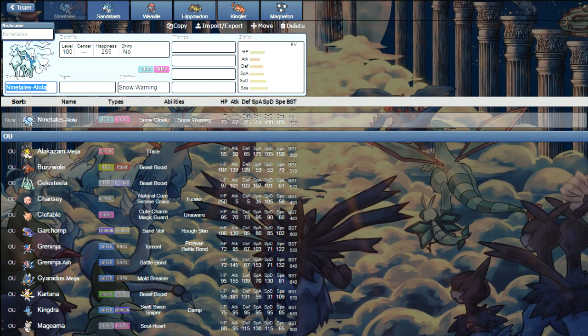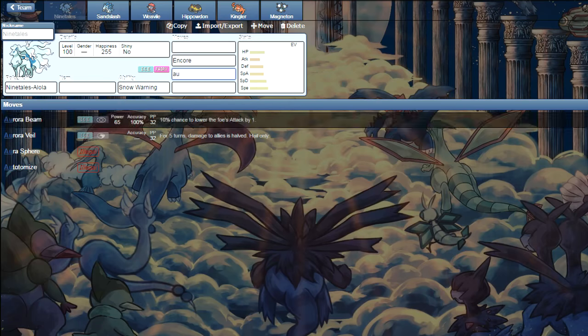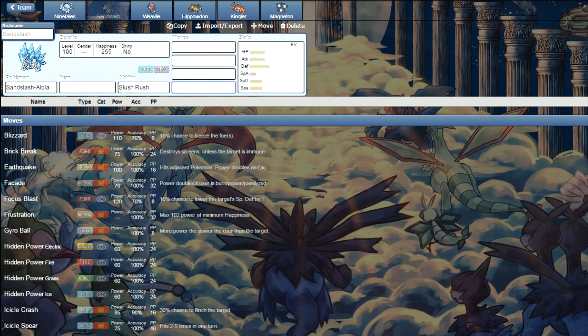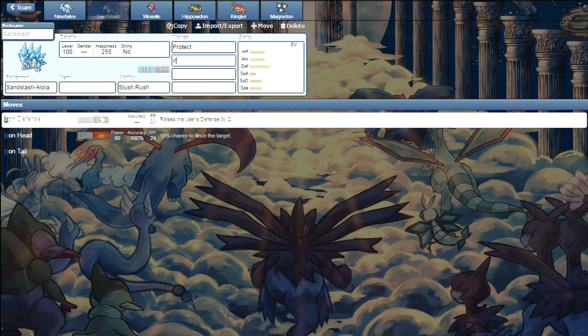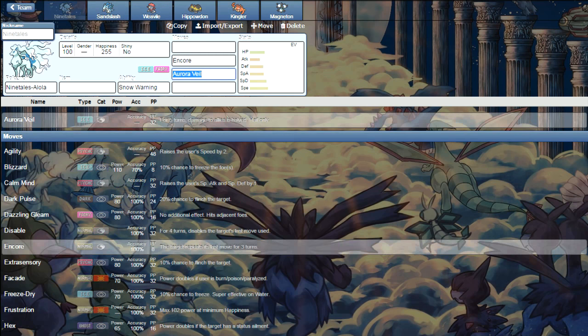Another threat is Ninetales and Sandslash. I feel like ice weather is actually the best weather, but nobody's utilizing it the right way just yet. Snow Warning goes up from Ninetales — 90 base Speed, it can kill Garchomps and has Encore and Aurora Veil, doubling your defenses for five turns. Sandslash has Slush Rush, doubling its speed in Hail — basically the ice version of Golduck. It runs Iron Head STAB and Ice STAB. Fire is really good against it, and it's weak to Fighting and Fire, so it can be hard to survive sometimes. But with Aurora Veil support it's pretty solid.